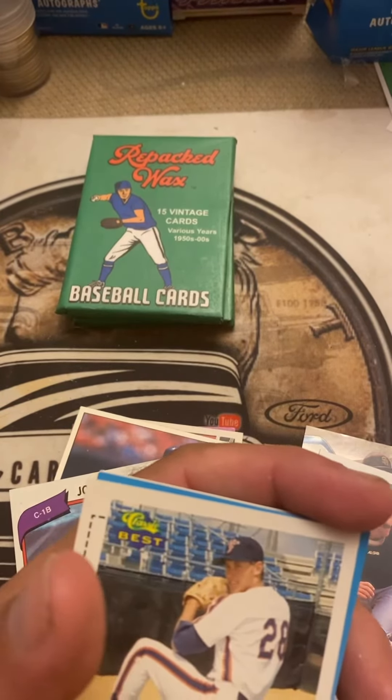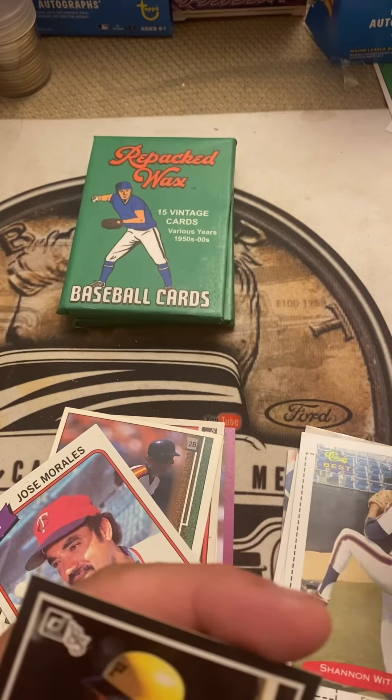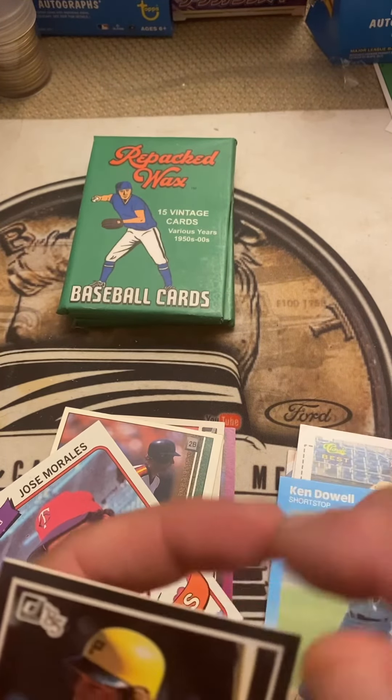Ken Dowell, shortstop for the Phillies — Flair card out of '87. And then we got an '85 Donruss Jason Thompson for the Pirates. That's it for that pack — thanks for watching.